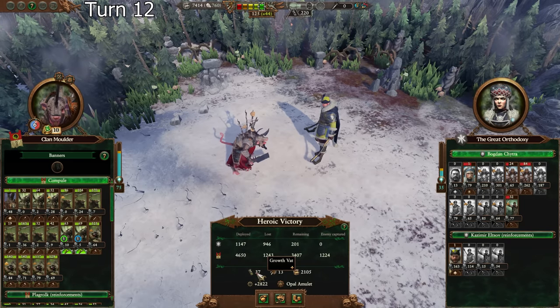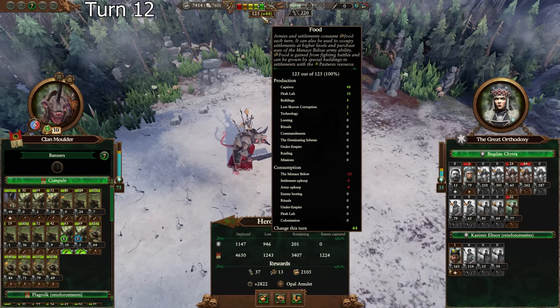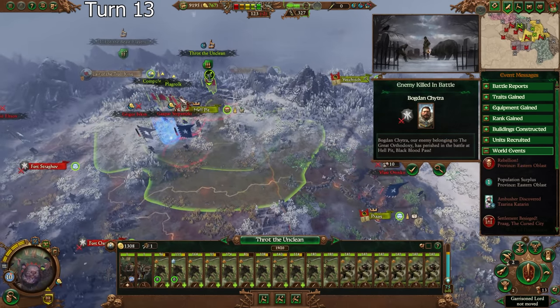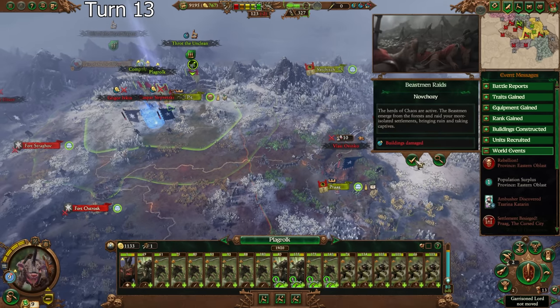Opal Amulet — that'll be good. Got a lot of food. I'm glad I spent that food because we got back up to the cap — I could have even spent more. There's a siege down here — not very good, but we can deal with that easily. I don't know if we can actually get down there in one turn. We might even lose that settlement if we can't.